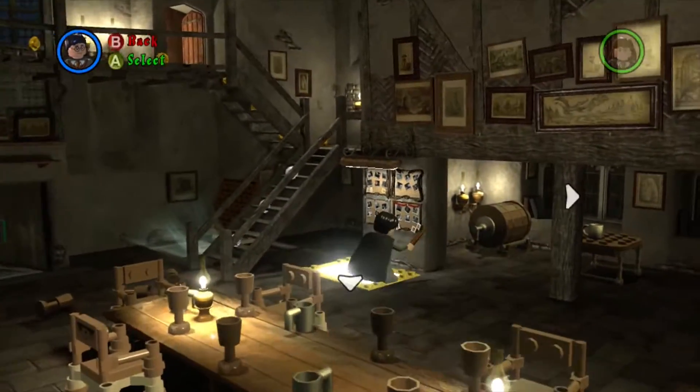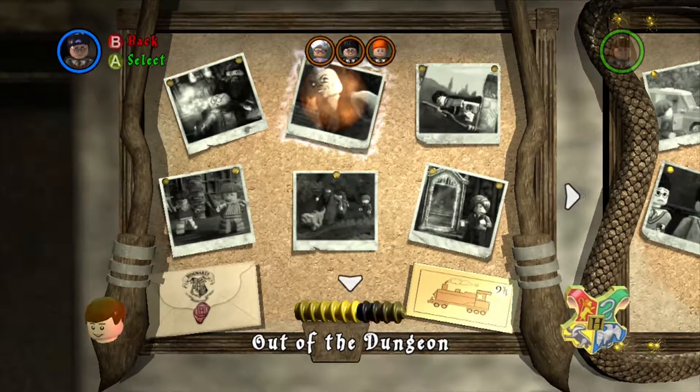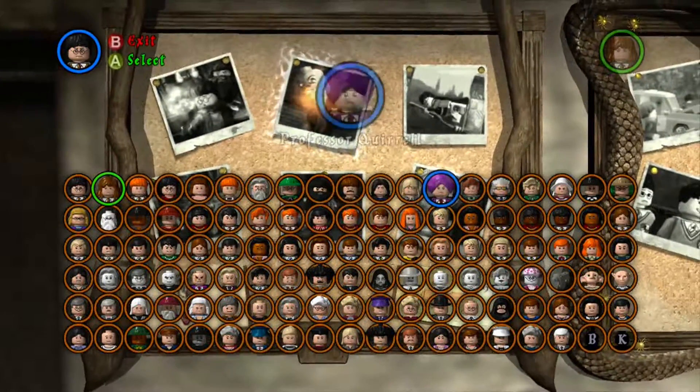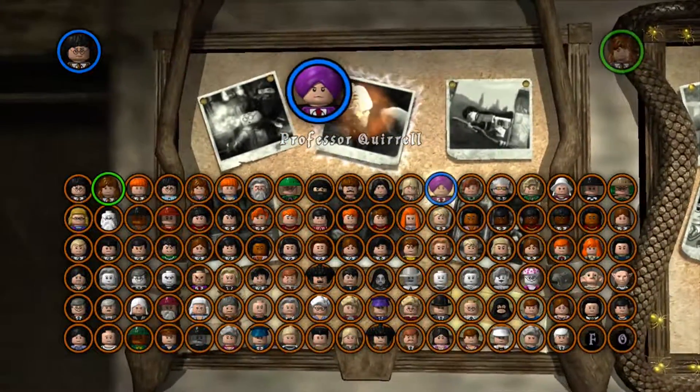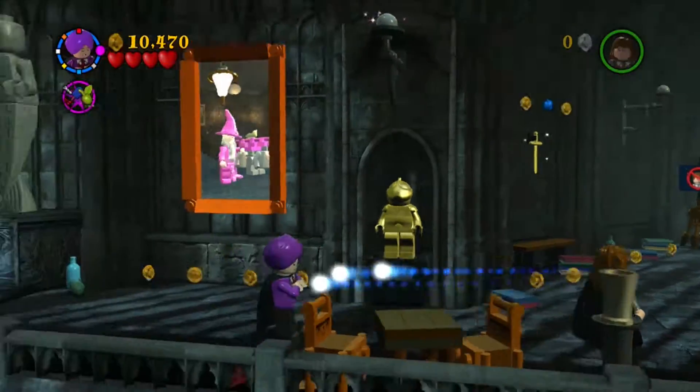So who's Quirrell? He's the guy with the purple thing on his head. He's right there — you can see — and you pick him. He's the one who led the big giant into the castle. So you pick that second level and make sure you pick Quirrell.